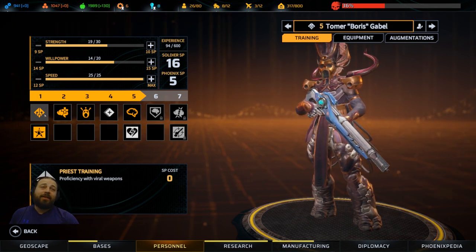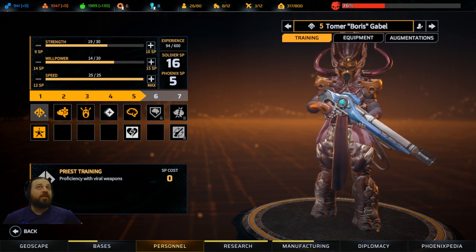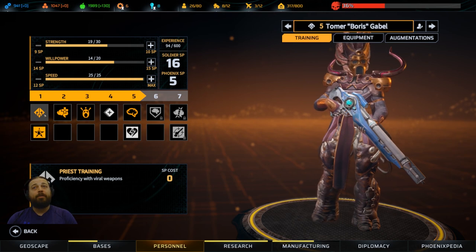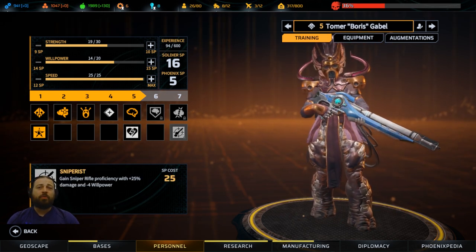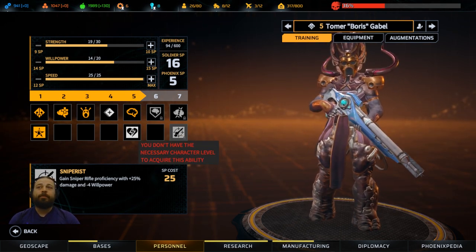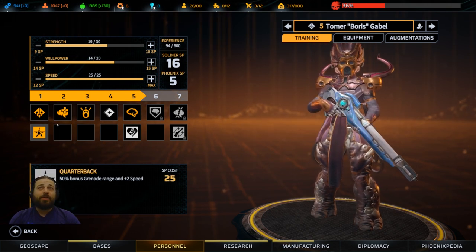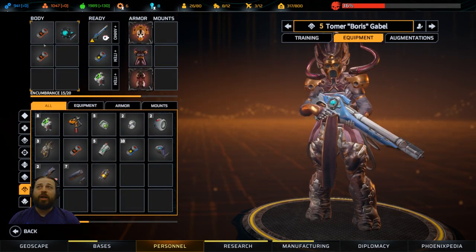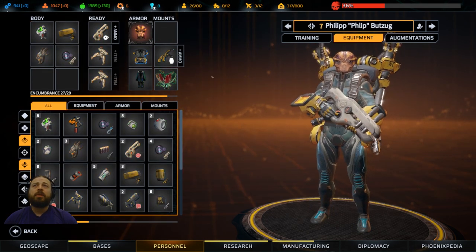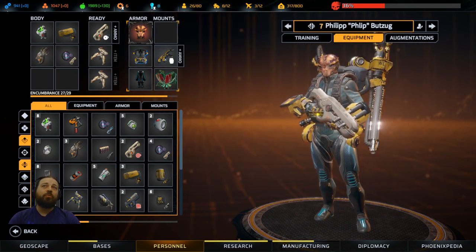These guys can't shoot regular weapons - they're only proficient with viral weapons. I can only think of one assault rifle that's a viral weapon and it's garbage - they can't aim with it. So I typically give him a sniper rifle. Getting to level 7 for Sniperist would actually make him more useful, except it gives minus four willpower, which is bad because a lot of abilities rely on that. He's got Quarterback, so what I do is throw grenades - I load a few grenades and use them or healing items. They're good support. For some of the builds you want this arm on your Technicians - it gives you eight med kits in the fight and you can use it to remove the mind fraggers.